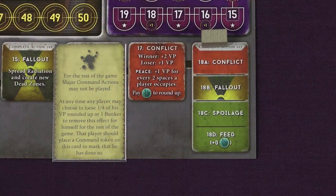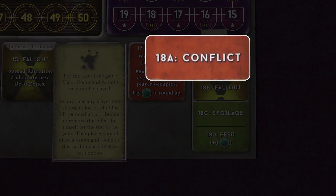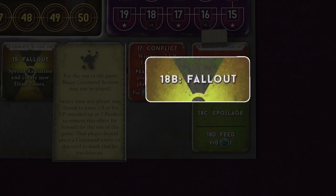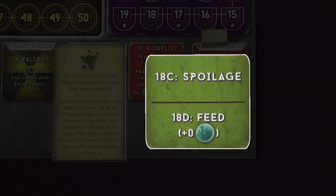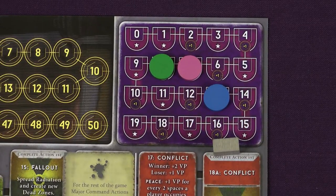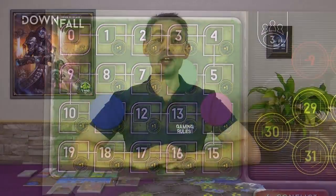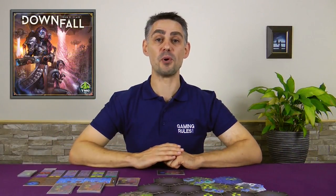When the event marker moves to the final space on the event track the game is drawing to a close. After all players have taken their action for that round there is a normal conflict event, or peace if there were no conflicts, followed by a fallout event, and then finally a spoilage event but this time with no free food. Then the points are added up. Each player gains 2 victory points for each of their remaining survivors, and then points are awarded based on the position of the markers on the culture track — in a 3 player game this is 6 points for 1st and 3 points for 2nd. The environmental track is scored in the same way, and the player with the most victory points is declared the winner.